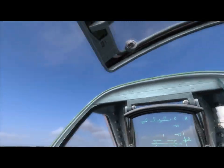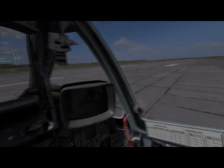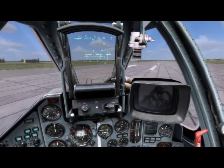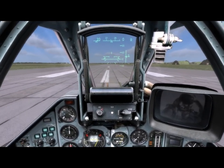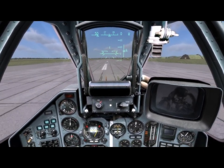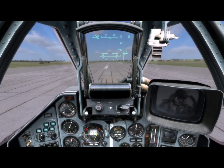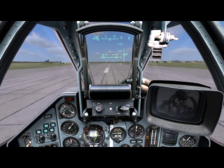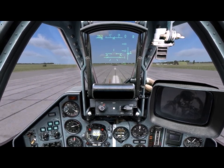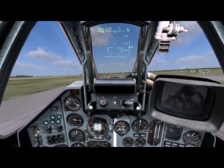To taxi and use nose wheel steering, press X and Z. As you line up on the centerline, gradually increase throttle and use small rudder inputs to keep tracking straight down the runway. Be careful not to over-control when taking off. You can see your airspeed in kilometers per hour in the top left corner of the HUD and your altitude in meters in the top right corner. Gently pull back on the stick around 270 kilometers per hour. Once off the ground, press G to raise your landing gear and F to raise your flaps.